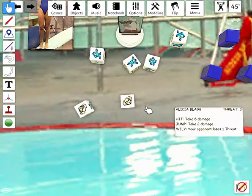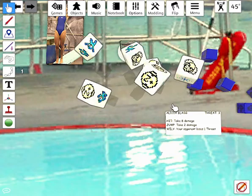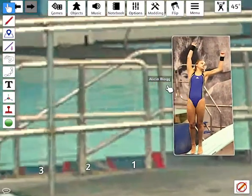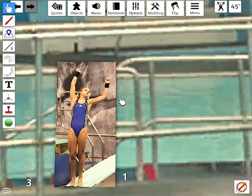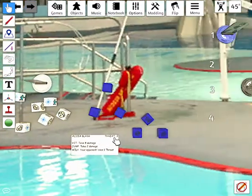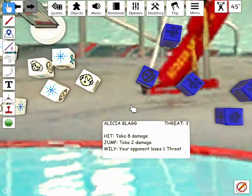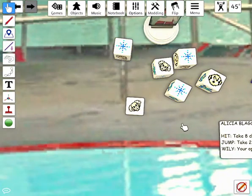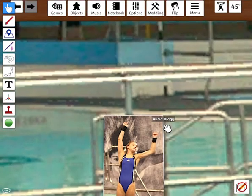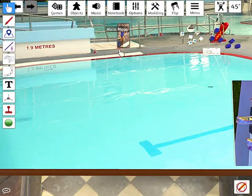Dr. Light now has to battle Alicia Blagg again — second chance. Dr. Light knocked her down three steps into the water, taking it up to her knees. Alicia takes her roll and takes no damage. Dr. Light has rolled two hits, and Alicia Blagg has got her swimming costume wet — into water that's 1.9 meters deep, as it says on the side of the pool.